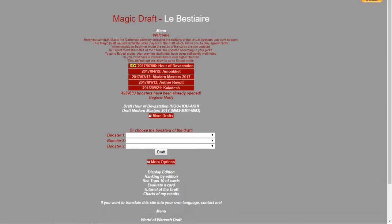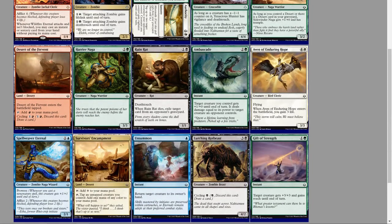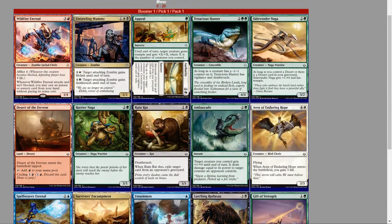Alright, hello folks, Boatbro here. Let's simulate some Hour of Devastation drafts and discuss the picks — just do a few draft simulations and see how I look at the format. I picked this eternal once in the draft and wasn't really happy about it, kind of disappointed. Pack one pick one, and then you can try to force it, but not sure I'm a huge fan. Appeal is somewhat appealing, let's put it this way.